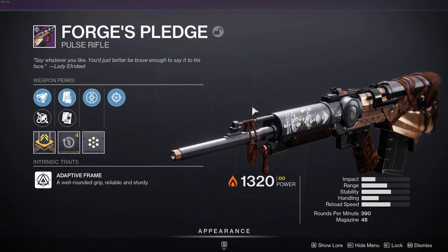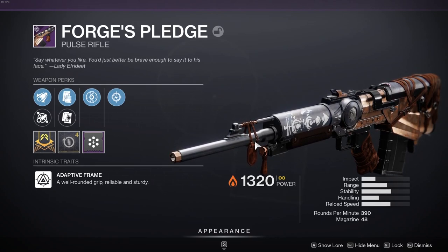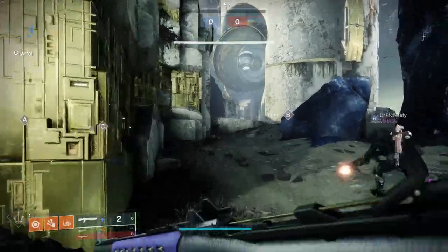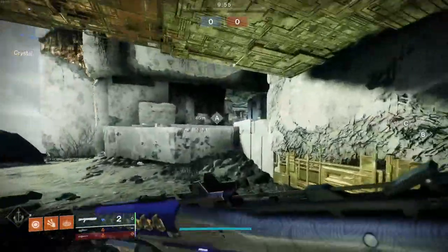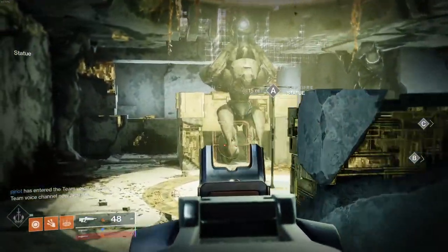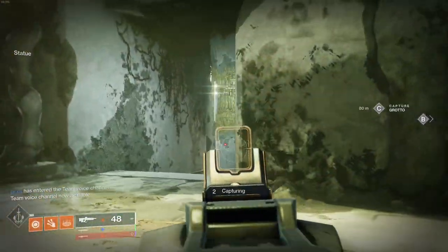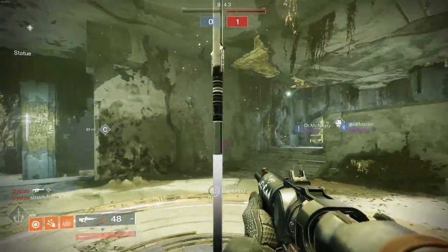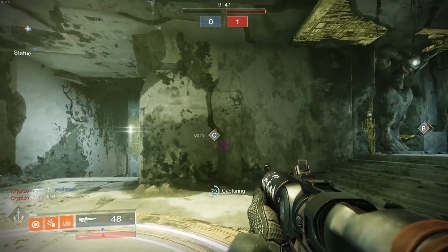We're going to try it out and see if it works in iron banner. So we're on The Fragment with the Forge's Pledge. It has a pretty solid sight — very short zoom for a pulse — and you can see when you burst the reticle goes everywhere. It actually looks like an auto rifle but I promise this is a pulse.